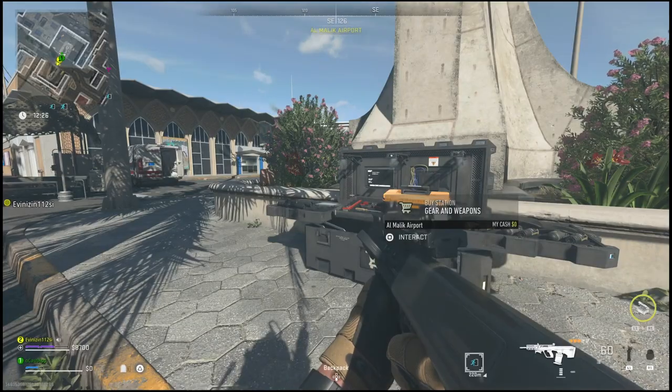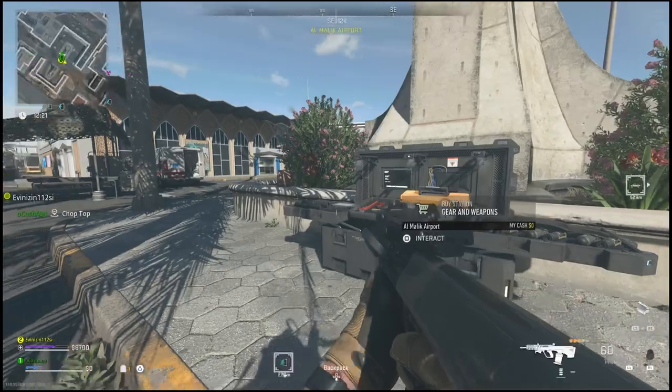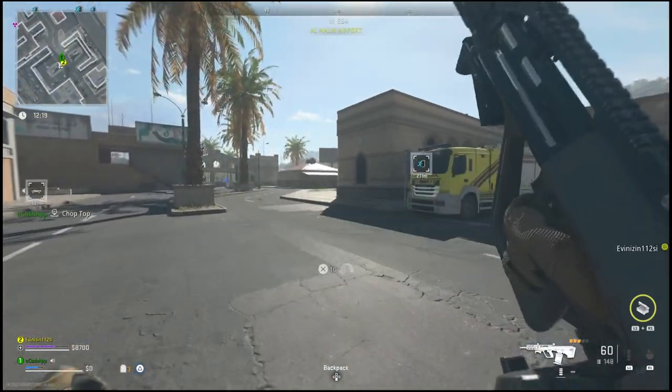Another place you can go is the Fortress at the far south end of the map. So if you can't find it at Terminal, come over to the Marsh or Fortress area and check the stores there, because I ended up finding precision airstrikes in both of those shops. I hope this helps you guys out and I'll catch you in the next one.